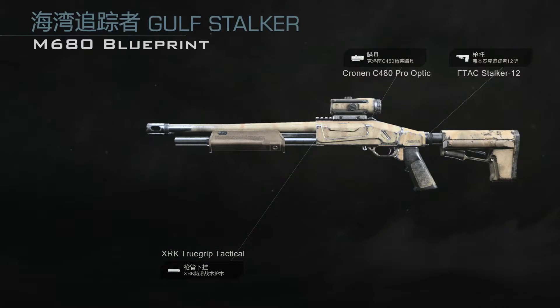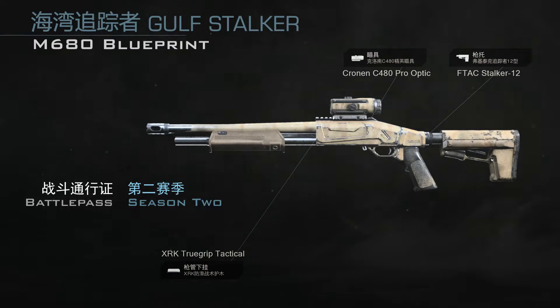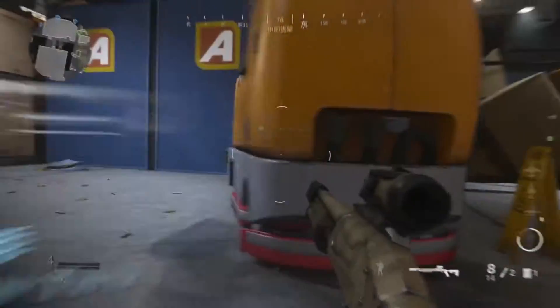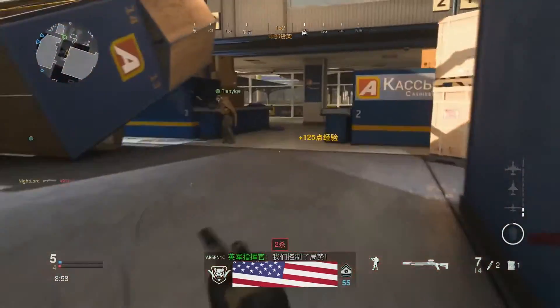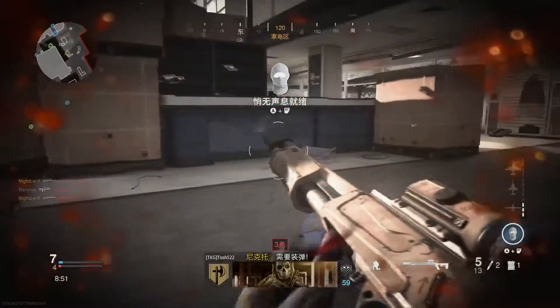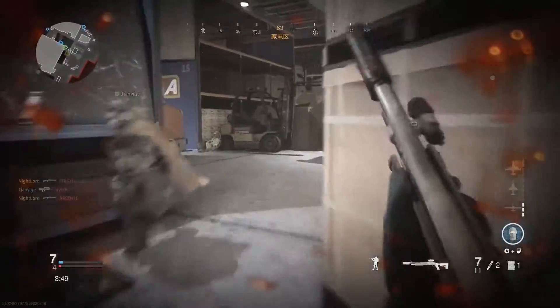在当前的第二赛季中，玩家在购买战斗通行证并同样达到65级时，可以解锁M680蓝图海湾追踪者。相比上一款蓝图，海湾追踪者要逊色不少，只是在标准版基础上增加了沙色迷彩涂装。配件方面则选择了X2K防滑战术护木，以及伏极泰克追踪者12型，提升举枪瞄准速度。